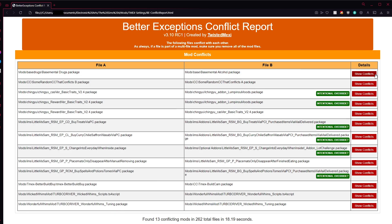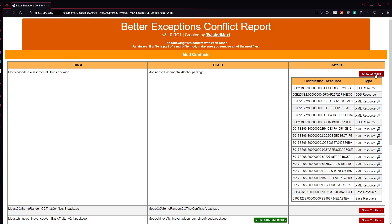In order to take as much accountability as possible for any reported conflicts, the report does include an expandable conflict list, which lists all of the resources that BE used to determine there was a conflict. For most players, this list probably won't mean much to you, but it is extremely helpful for modders and myself if someone happens to claim BE is listing a false conflict. For XML files — namely tuning mods — additional processing is done to make sure false positives are even less likely. It also includes a spyglass icon which will list the line number that the first difference occurs on when you hover over it, which is again extremely helpful for the creators of the conflicting mods.